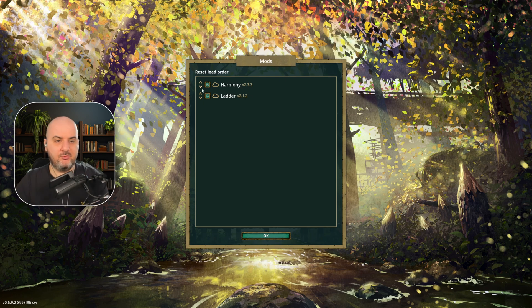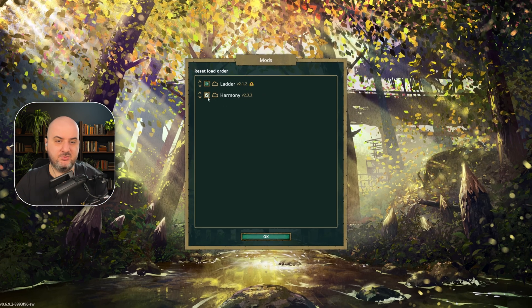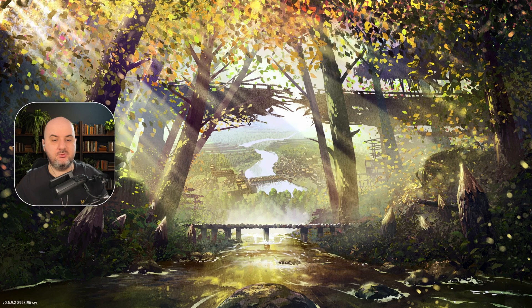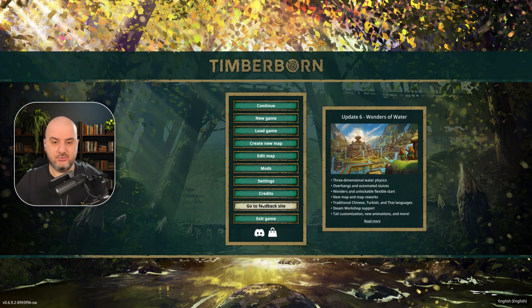Here you can change the priority of when mods load. The Harmony mod needs to be loaded first before the ladder mod — I would just leave it as it is, not something I'd play around with. As long as there are no issues, just leave it. And there we go — that's how you download mods. It's really easy and so much simpler than it used to be.